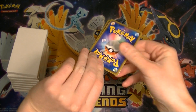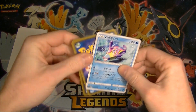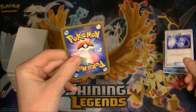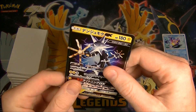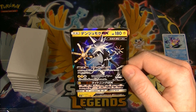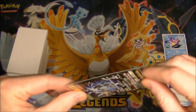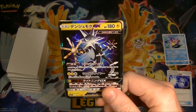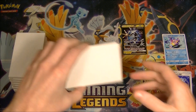Alright, let's have a look. I think there's three cards in each one and the good one is gonna be in the middle. They're upside down — hold on. We got a Bruxish, we got a super scoop up — I'll keep the trainers separate. And we got... oh no, Zeraora! Why? Why do I have so many of you? I'll put it in a sleeve even though I'm getting a bit over it. I think I've got like two full arts, two hypers, and a bunch of regular GXs.